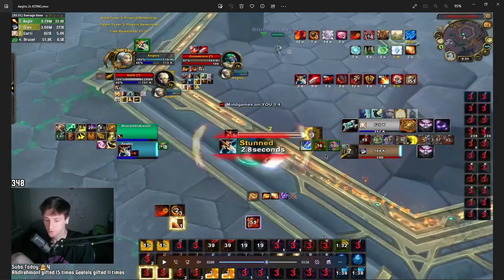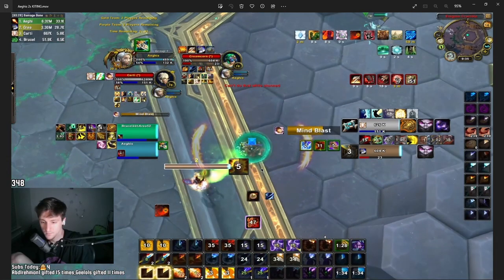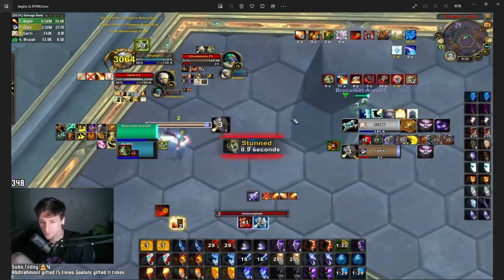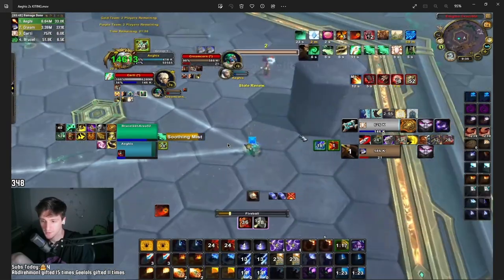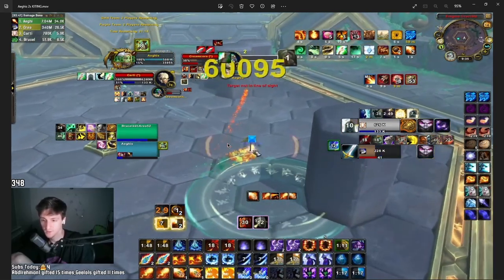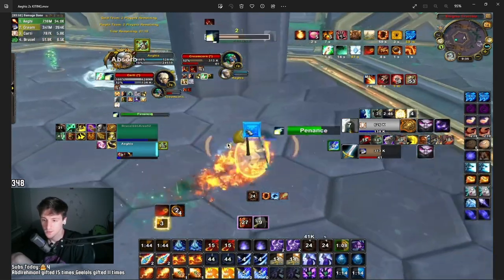The warrior now has all his options back — it's back to square one. I only have one Shimmer and no Alter. He Leap-Charges me — that's actually a great combination for us because he commits both mobility options just to connect. I should be able to out-mobility him from here. I Nova him with Ice Nova, put a slow up to create distance where he can't attack me. He Storm Bolts me — still haven't Melded a single bolt this game. I Nova him, create distance, cast Fireball, Combustion, and he charges into the rock, which is even better.